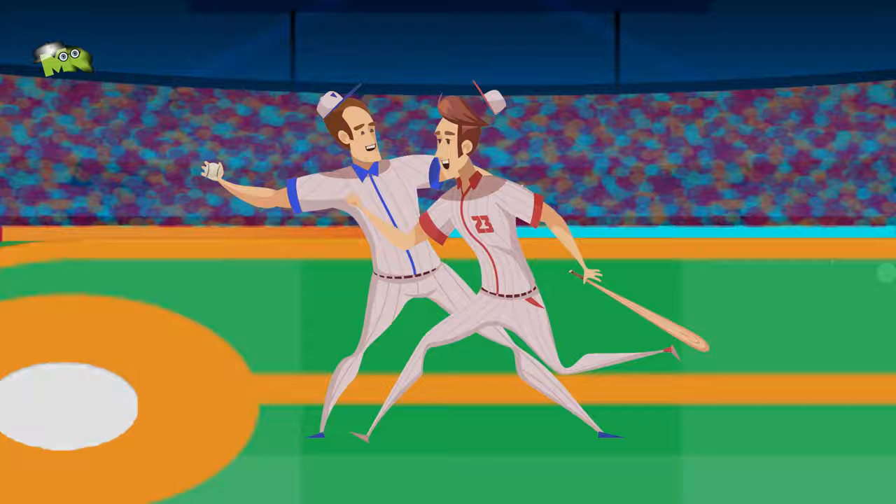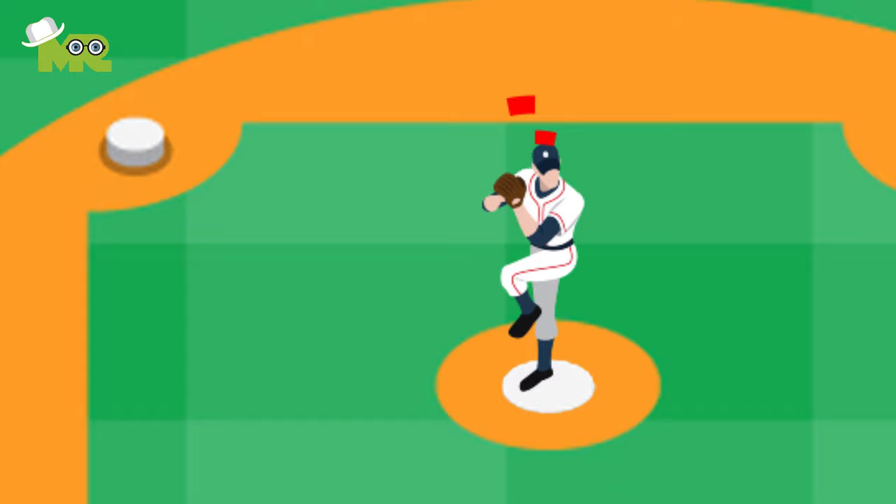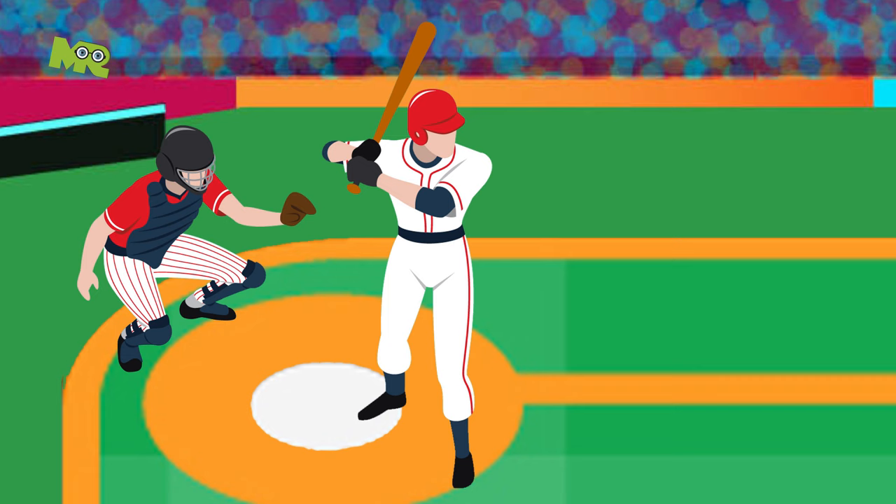Baseball player positions. Pitcher: the player who stands in the middle of the field and throws the ball to the batter. Catcher: the catcher squats just behind the batter at home plate to catch the ball if the batter doesn't hit it.